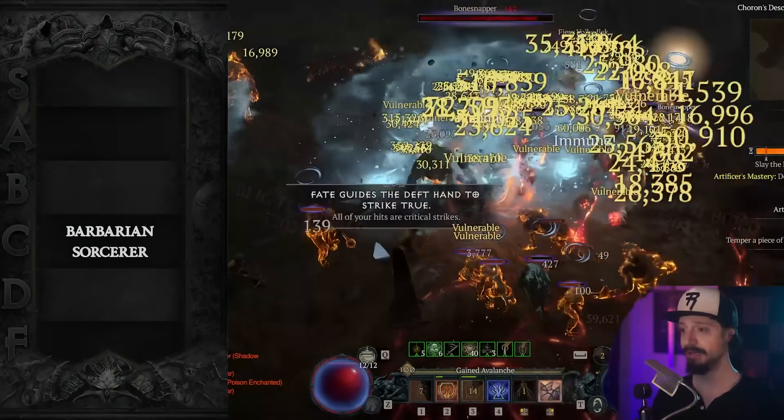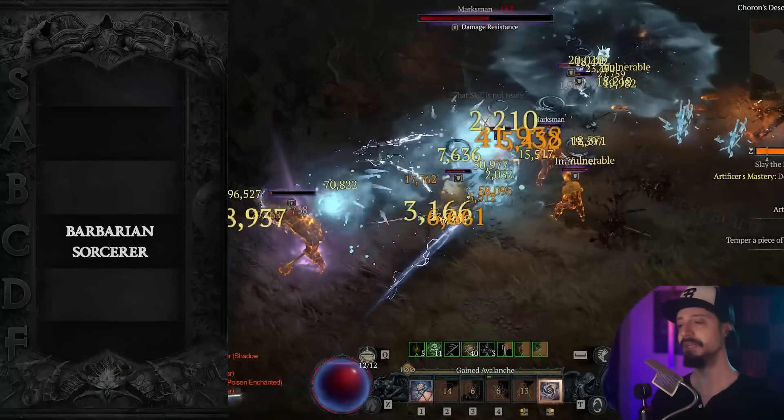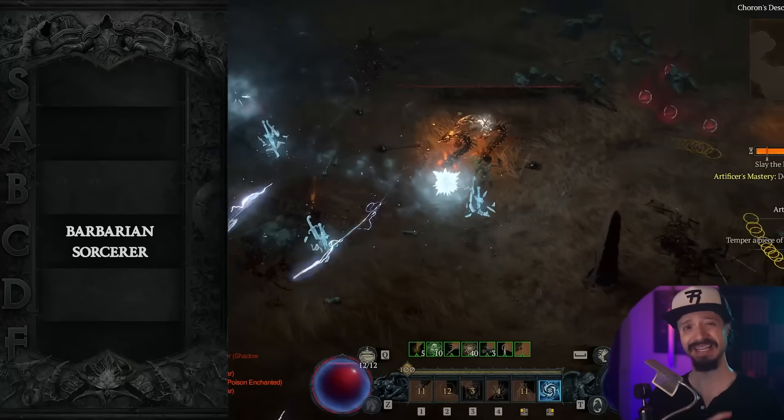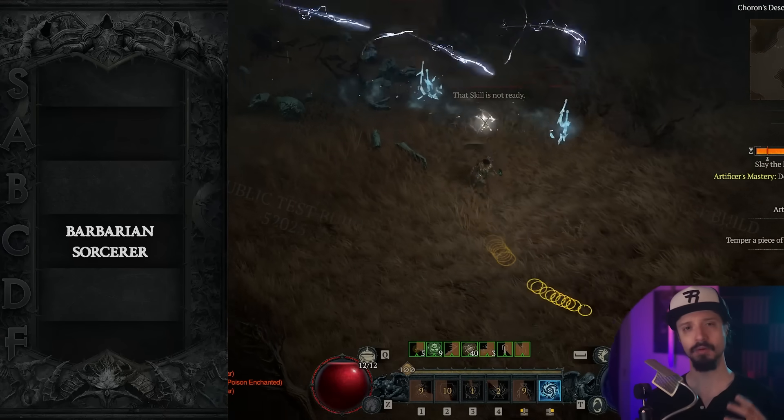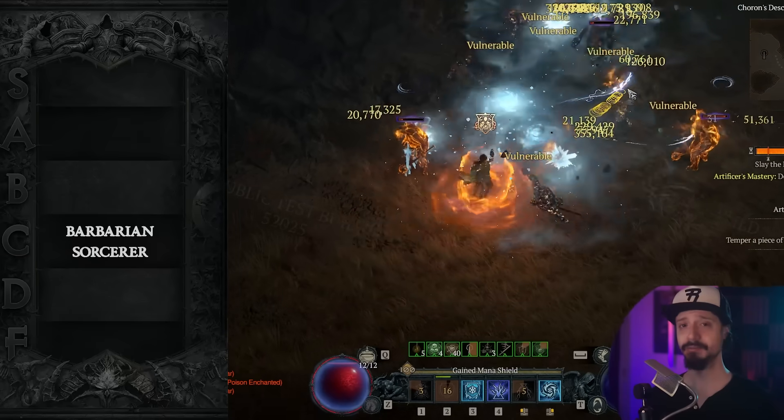It will be one of the top builds for the Sorcerer. It's pretty easy to play. It's going to be excellent at speed farming content, but it's probably going to end up being mediocre against bosses and in the pit. Blizzard will continue to perform well — it's also easy to play. Ball Lightning, as we said, is going to keep performing well.